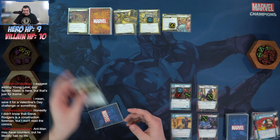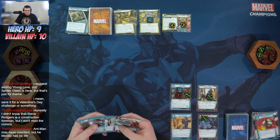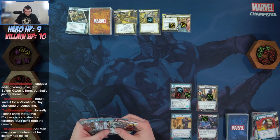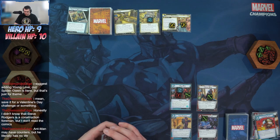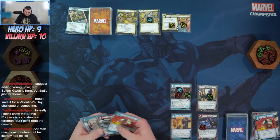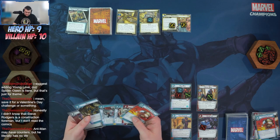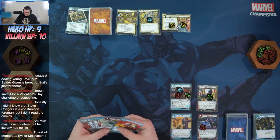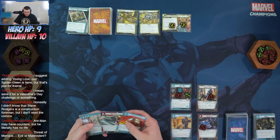We're in hero form so we'll place two on the main. Exhaust Ganky to draw and discard — discarding Moxie. Exhaust Spider-Man to remove City Streets from play.